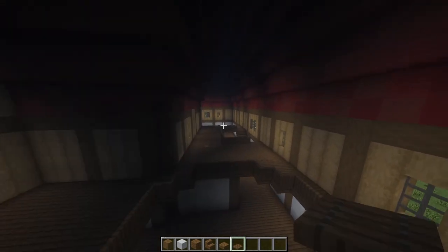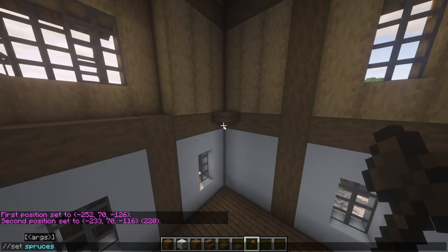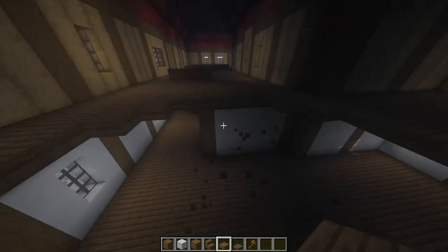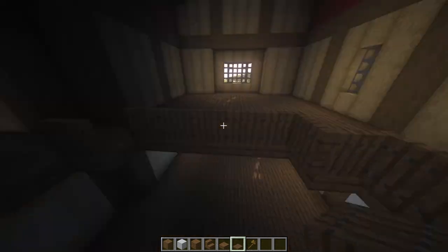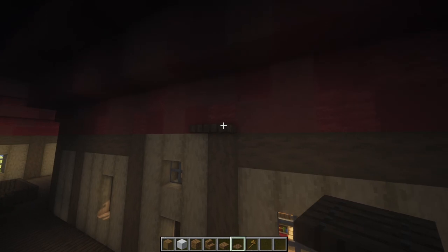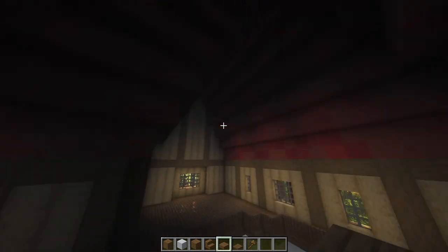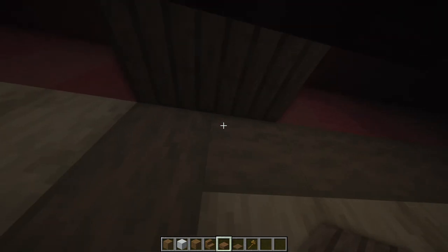Once you've done that, do the exact same thing on this side. To do the roof for the upstairs bit, I'm just going to place spruce slabs on the bottom half of the block above. You can also fill in the attic with stuff if you want — the building's definitely big enough. If you want a floor up there you could use full blocks, but I'm just going to be covering it.